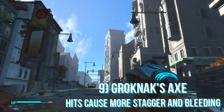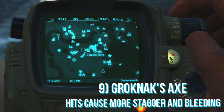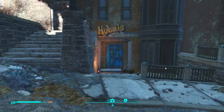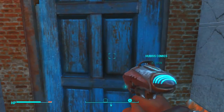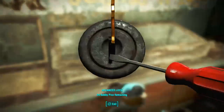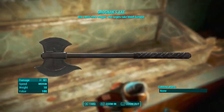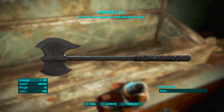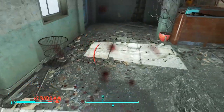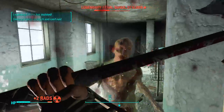Next I'm going to be showing you how to get the Grognax Axe and the perk on this is that hits cause more stagger and bleeding. All you want to do is come to Hubris Comics and as soon as you enter the building look to the left and you will see an axe locked in a glass case. All you want to do is simply pick the lock — it's a very easy lock to pick — take the axe out and that's pretty much it. It's a very easy weapon to obtain and it's also very powerful. A legendary enemy spawned right next to me after I picked it up and even after he mutated and gained all his health back, it only took a couple of hits. It's a very powerful weapon and I haven't even upgraded it at all.